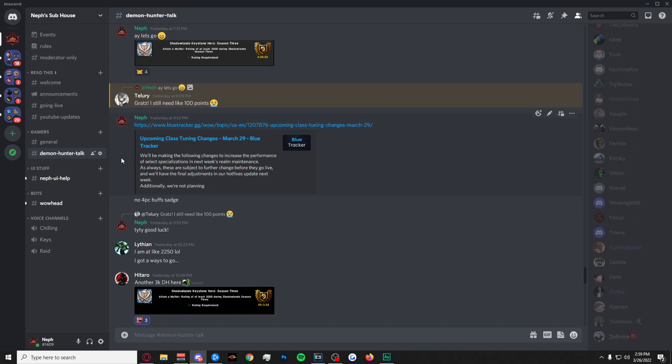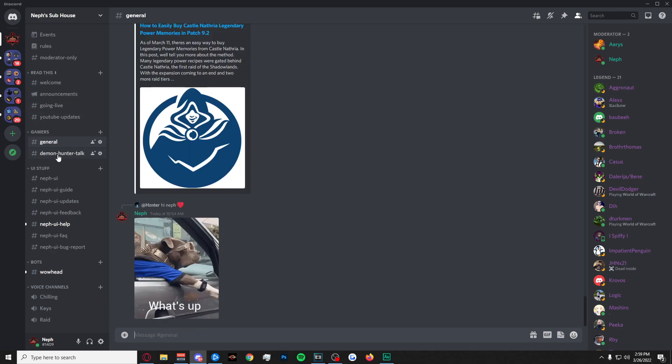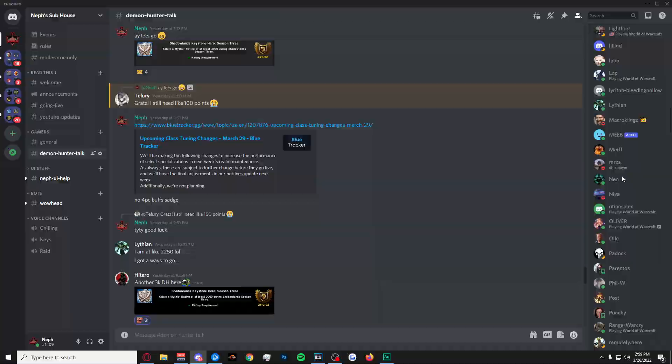You can sub on Twitch, link your Twitch account with your Discord account and join my Discord, and you'll have access to all my UI stuff in a channel. It's an installer — basically click-through buttons that will auto-install all the add-ons, all the profiles, and everything for you.